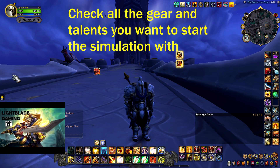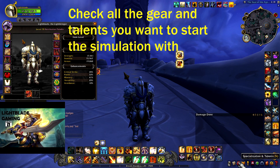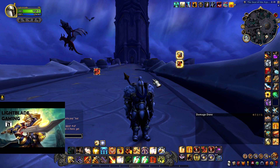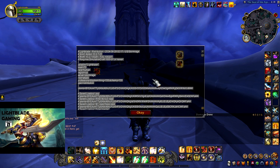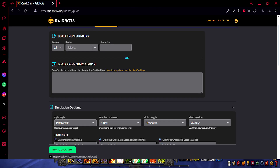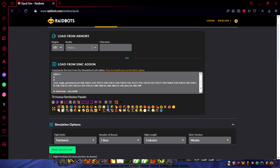Next, we have to check our loadout. Check all the gear you have, talents, and all those things. Once they are all correct, you press slash SimC, and you get this little window with your character information. Now we have to go to the Raidbots website. Once we are there, you copy-paste all that information — it says 'load from SimC add-on' — and now your character's information is loaded.